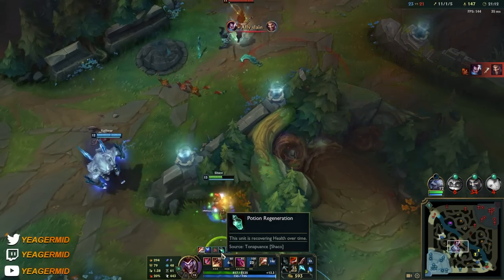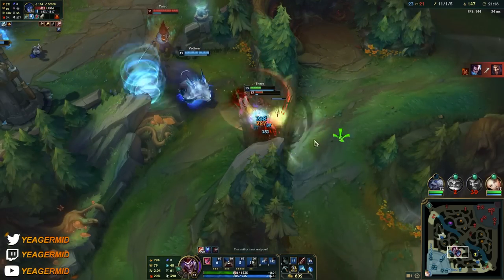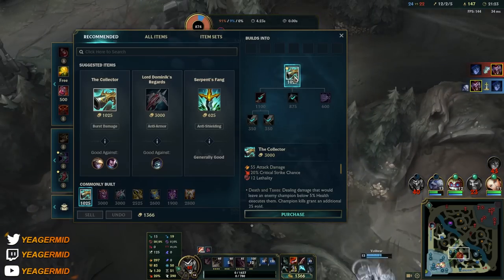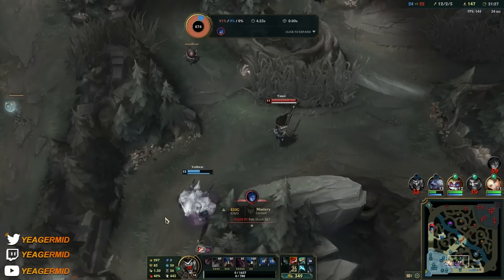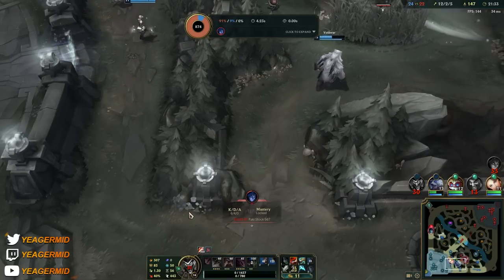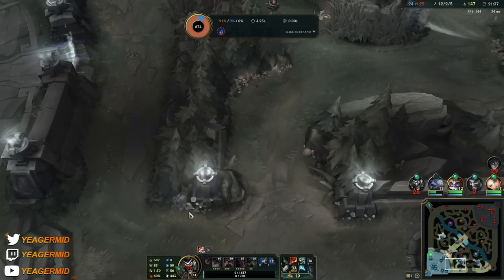AD assassin Shaco is really difficult to play because you get one-shot by literally everything. You are so, so squishy — you cannot afford to make mistakes. You have to know your exact damage output so you can take somebody down and then disengage with the Duskblade passive. If you don't proc that Duskblade passive, you're going to die the moment you go in.